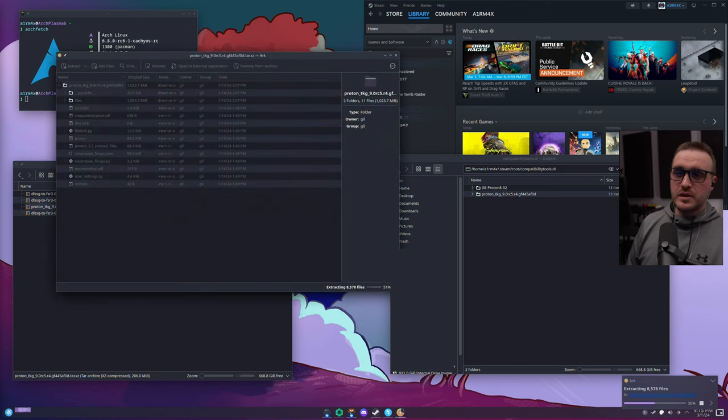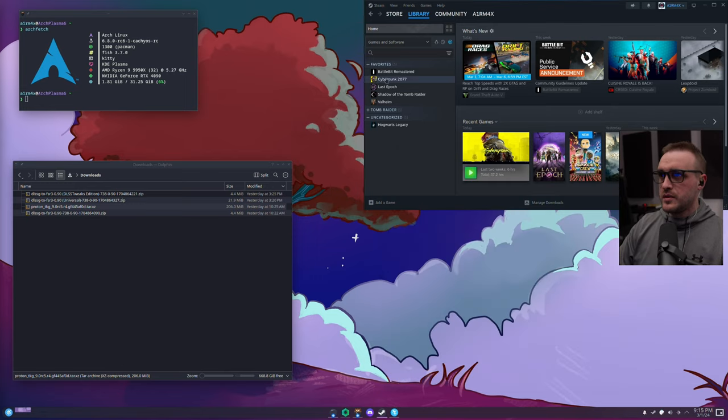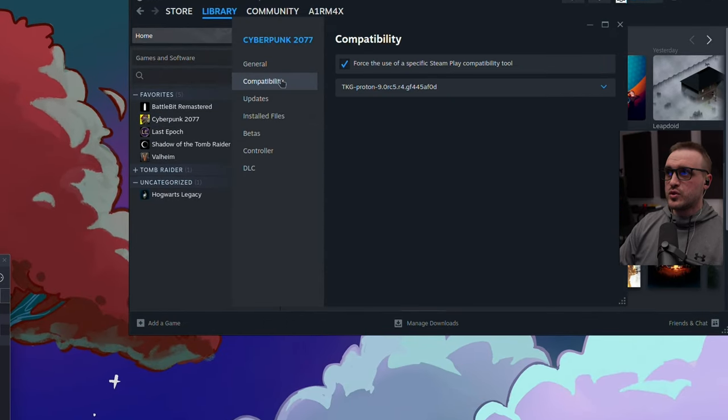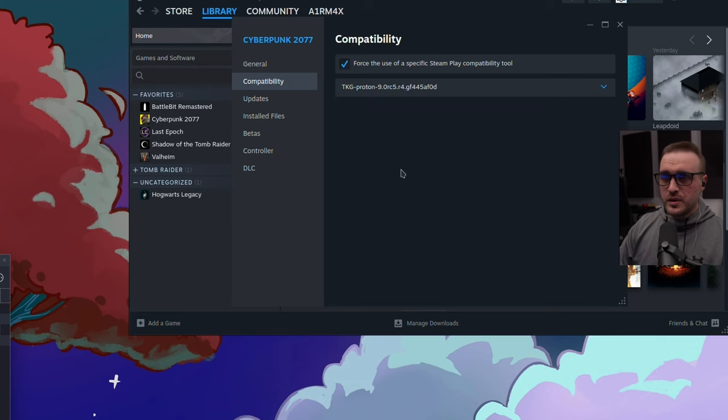When it's done, launch Steam — if it was already running, restart it. Go to your game (Cyberpunk), click on Properties, and go to the Compatibility tab. Check 'Force the use of a specific Steam Play compatibility tool,' then scroll down and select TKG-Proton-9.0-RC5. That's the first step.